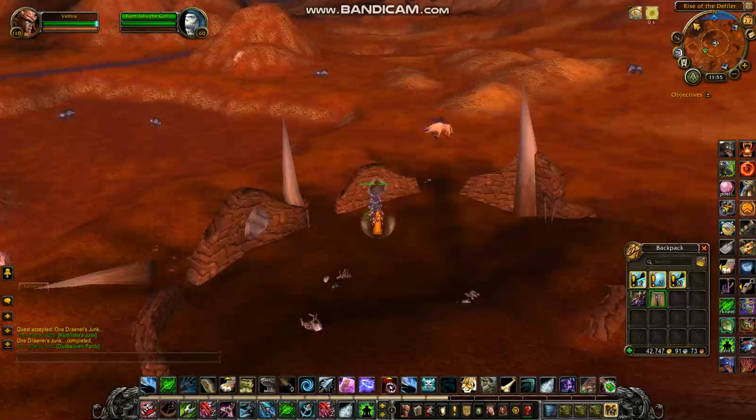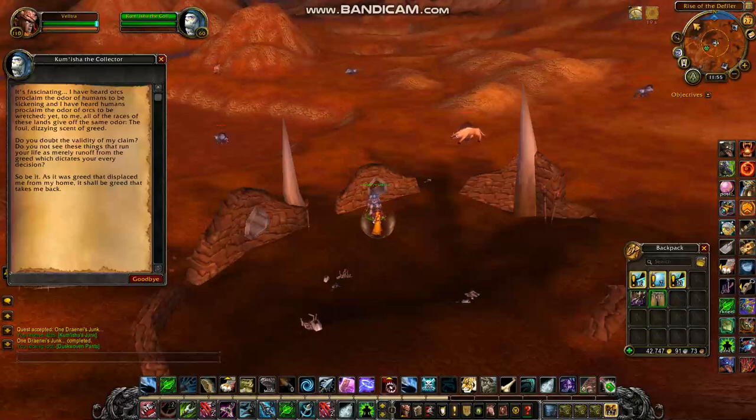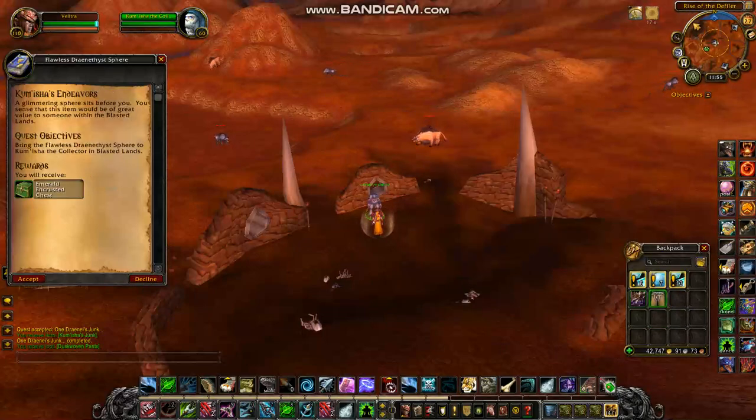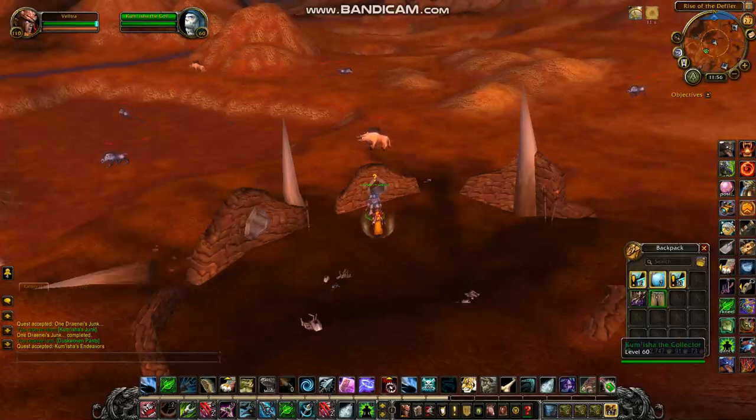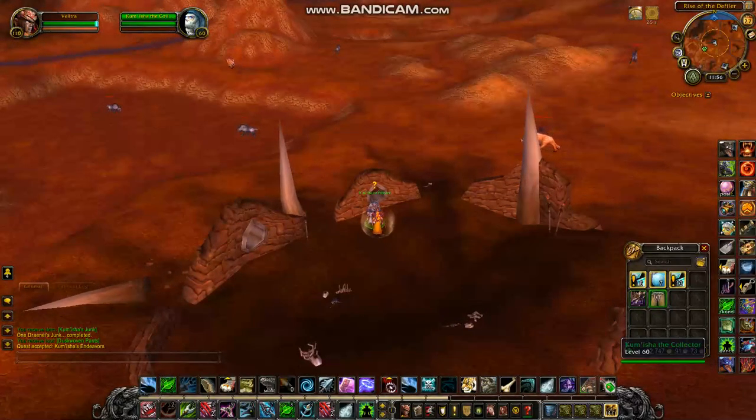I wanted to share this because if you're like me, I have hundreds of these that I've just been collecting not knowing what to do with — and now you can actually hand them in. You have a chance of getting some really rare items: an Orb of Deception and some Khan's Robes, which are pretty rare drops. You might have to do a few before you get something like that, but hey, it's worth a try! Like my stuff guys and subscribe — thank you, bye!